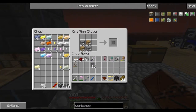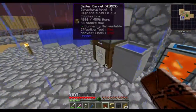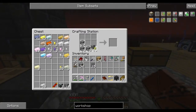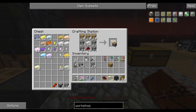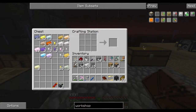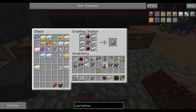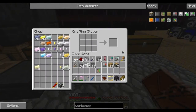I also require some cobblestone, iron, and wood. Make a couple pistons because you use them for a lot of these machines. There we go, there's an autocrafter. We need a charger which is this one, and then we need a production speed — that's going to be nice. I need two lapis.